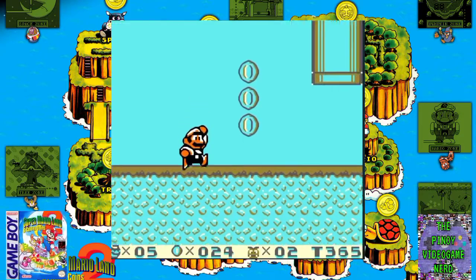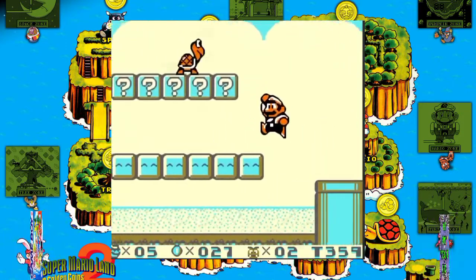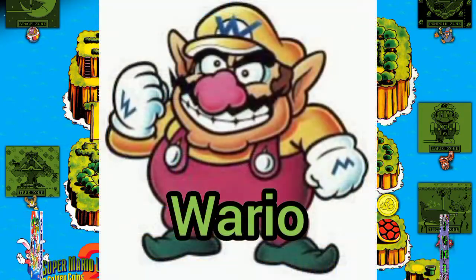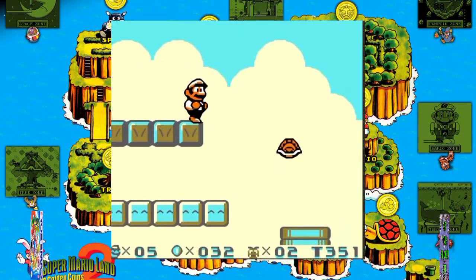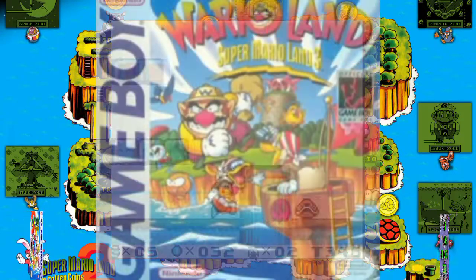Reviewers emphasized that the game surpassed its predecessor in all aspects. Super Mario Land 2 marks the debut appearance of Wario, who would become a prominent character in the Super Mario series as the anti-hero of several games, the first being this game's sequel Wario Land: Super Mario Land 3.